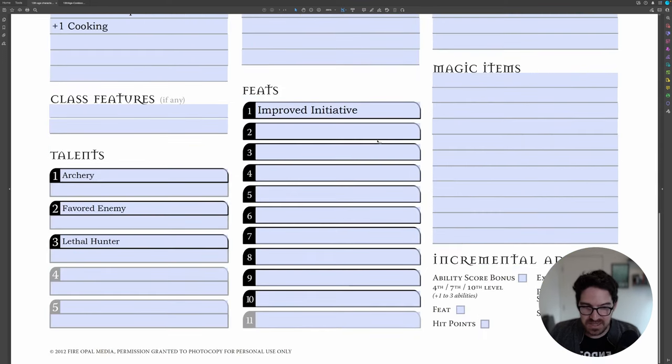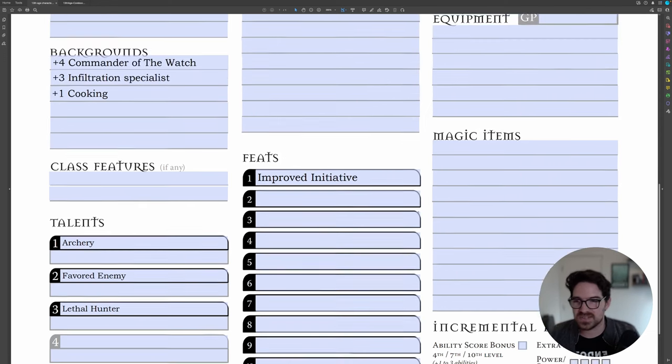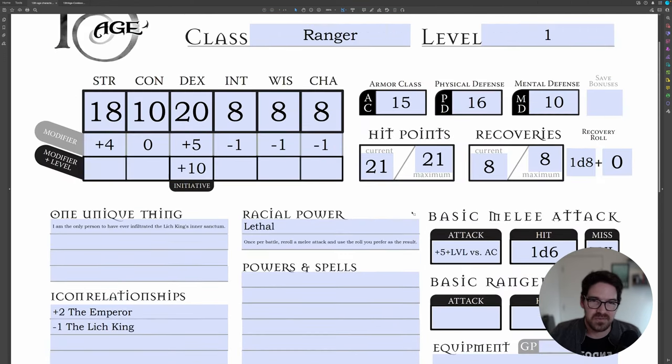Okay, I'm going to stop now. There's so much more we could talk about — incremental advances, leveling up — but this is the basics. We went through all of this manually, which you might not always do. If you play Foundry VTT, Foundry does a lot of this for you automatically. If you want to see a video of how to do all this in Foundry — which would be like a 10-minute video instead of 45 minutes — let me know. Thanks for watching. I love you. Goodbye.